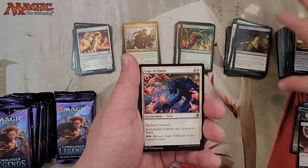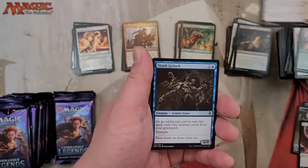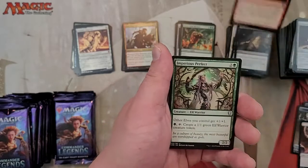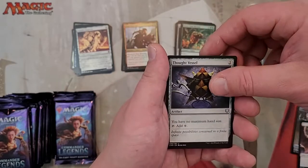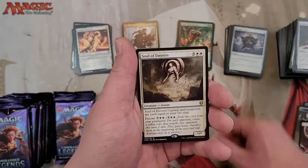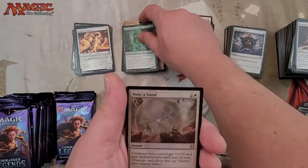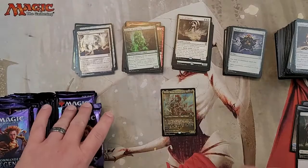Pilgrim's Eye. Command Sphere, Explosion of Riches, Imperious Perfect — that's good for elf tribal — Thought Vessel, take it. Soul of Eternity — what's your life total? Avatar, Alana, Slurk. And a Foil Uncommon Make a Stand — that is so dark. Soldier token.